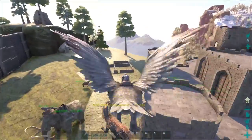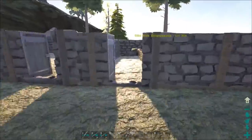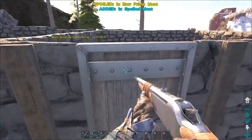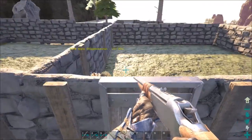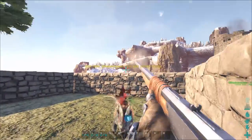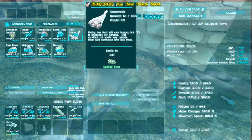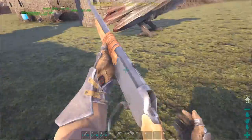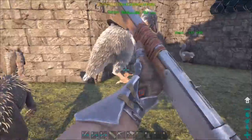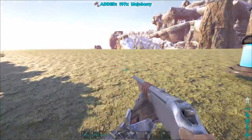Alright, we got our next dilo — level 204 male. So I've been thinking, how many of these things do I really want to get? I should have made a door on both sides because now if I open it, he's just going to come through. I'm thinking six is going to be our magic number — four females, two males. I think we'll start with that and then see how it goes.